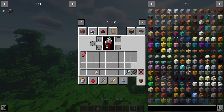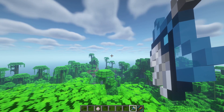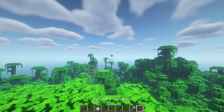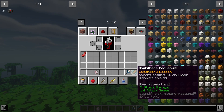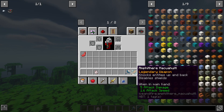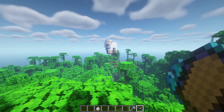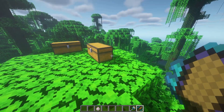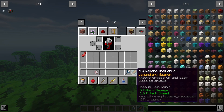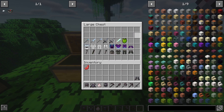Next up we have two legendary weapons. The tide trident is a very strong trident that pierces through multiple enemies — basically an upgraded version of the normal trident, look how far it goes. We also have the Imrynnteal, which knocks entities up and back and disables shields. Testing it on a sheep — it launches them in the air and they don't take fall damage, which is actually pretty cool.